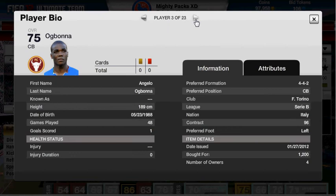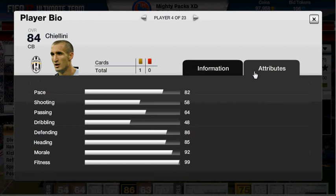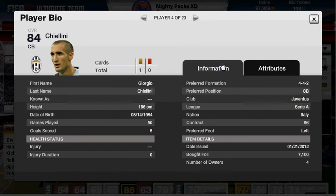Next one is Chiellini. Chiellini is basically an upgraded Bonner. I bought him for 7,100 coins — I think that's a bit too much for him, but oh well. He has 82 pace, 58 shooting, 64 passing, dribbling of 48, defending is 86 and heading is 85. He's one of the best players on this team.